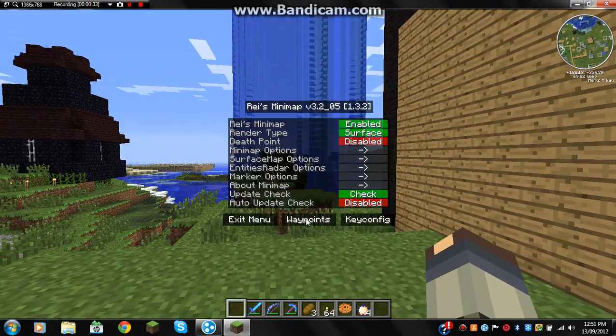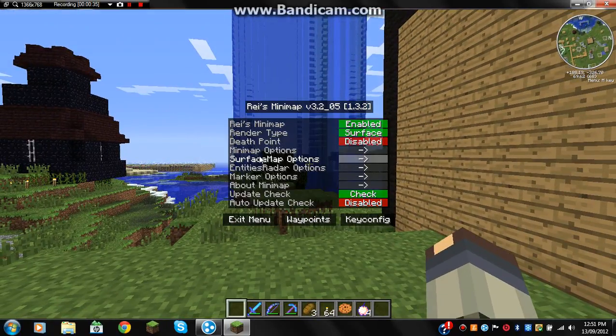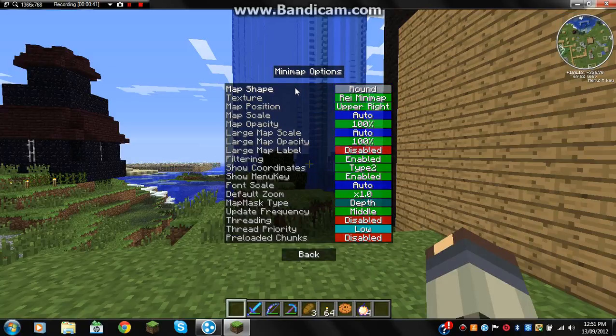And that's done. You've also got death points — you can enable that. Under map options, you can make it round or square.